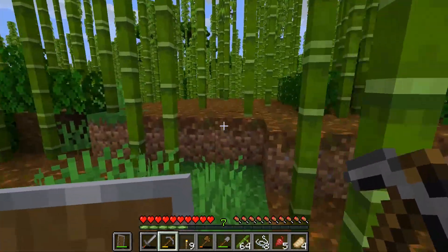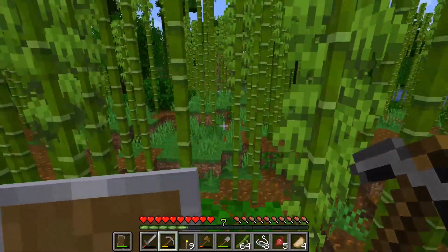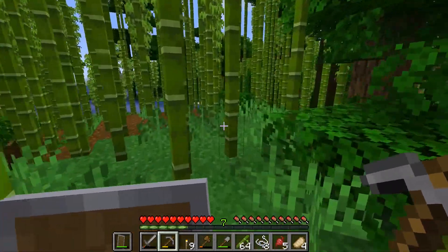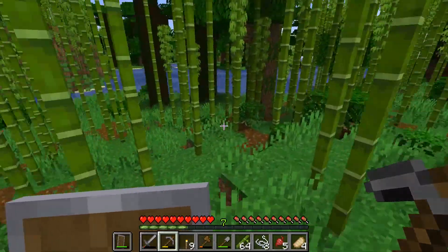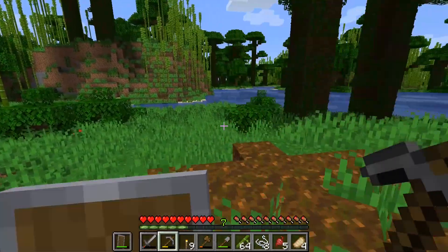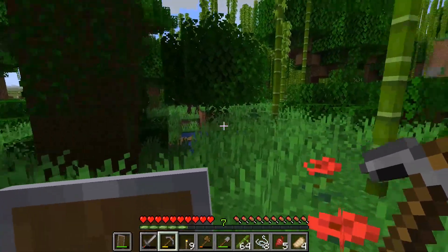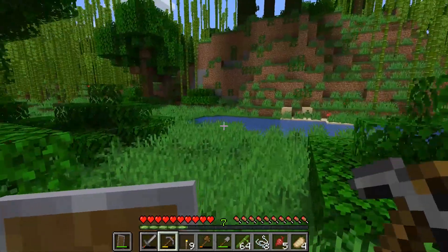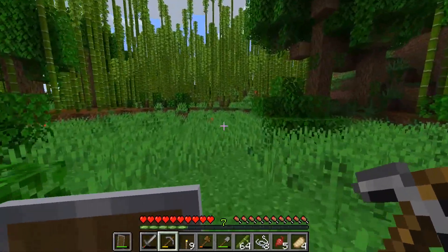This doesn't look — actually, yes it does look huge. Try and find a panda — could be anywhere. Apparently they do spawn on grass blocks. Plenty of cows, weirdly. I must restate: the pandas are rare — rarer than parrots, apparently.